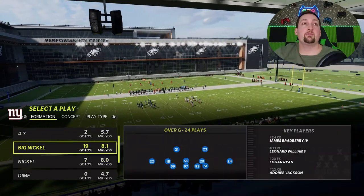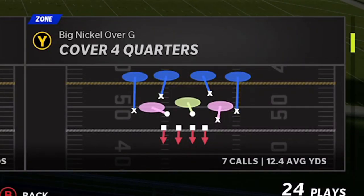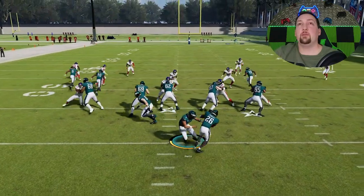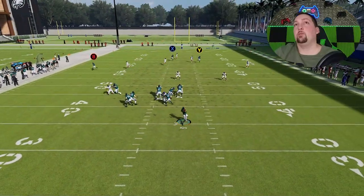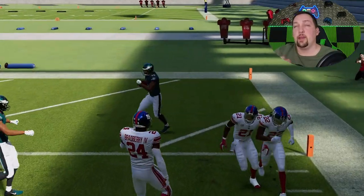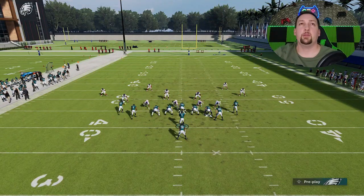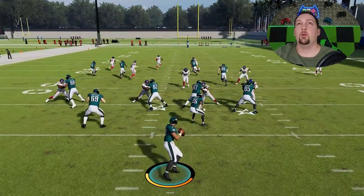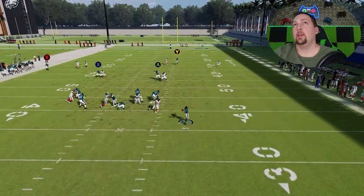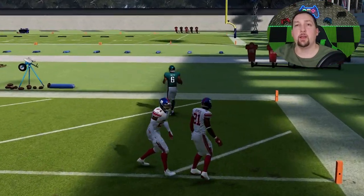This play is also super glitchy against regular Cover 4 Match. Against Cover 4 Quarters it's a natural one-play touchdown — we don't really need any adjustments. The receiver runs right past the safety who can never keep up with a speed receiver like Quez Watkins. If you have a slower receiver against Cover 4 Quarters, just put the A route and the X route on curls, and the Y route will still get past the cornerback, though the cornerback can come back into play a little bit.